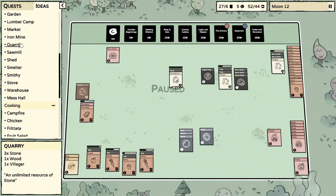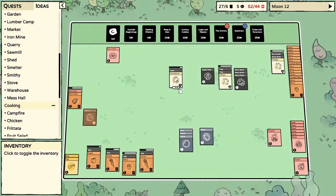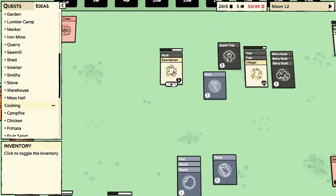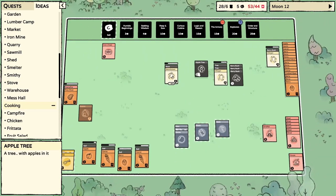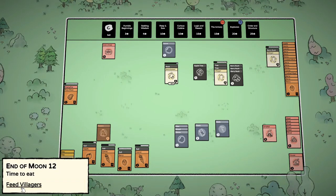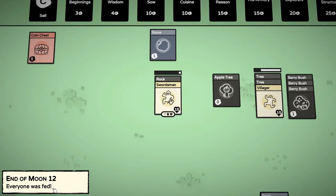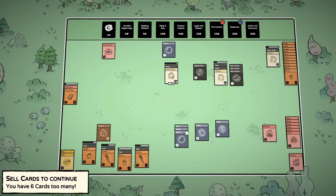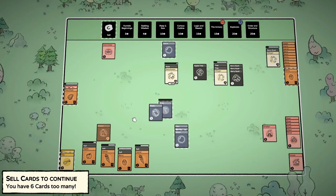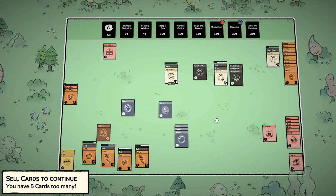We got a wood, a flint, a stone — what was it? Two flints, so I need one more flint. I have a feeling the swordsman's gonna get it. It did hide! Just like I wanted — awesome. This game is good, I'm liking this update. Time to feed — eat up. How many are we over? Six.